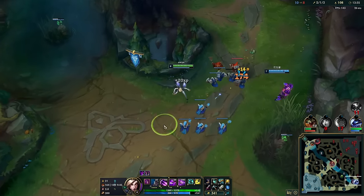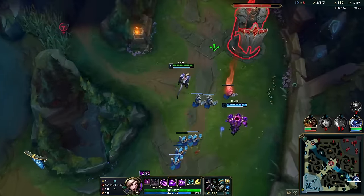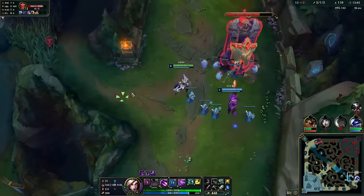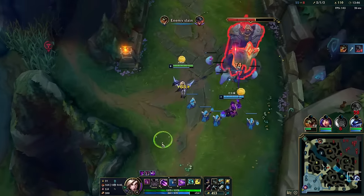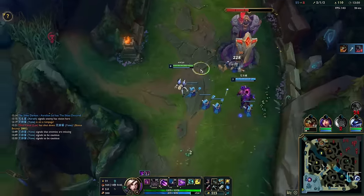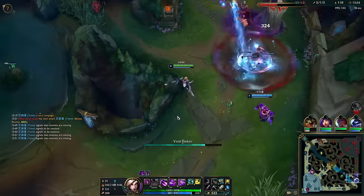You can also go Alacrity with this build, but I prefer Bloodline nowadays. Alacrity is fine though — I would probably take it if I was playing against a real matchup. Bloodline is for sure better scaling than Alacrity because lifesteal is harder to buy. Since I'm playing against mages I don't think I need the extra attack speed to fight, and I will buy a lot of attack speed later on anyway.